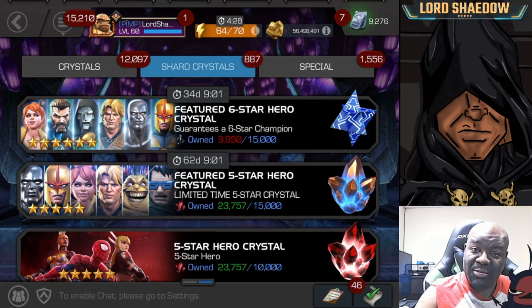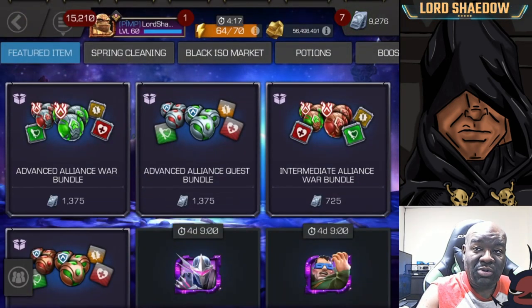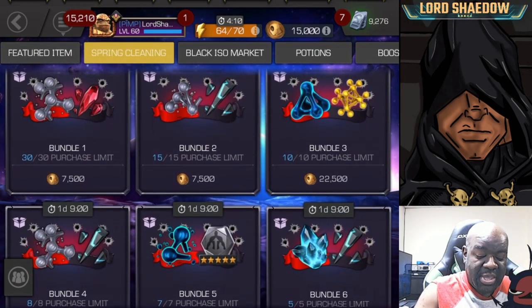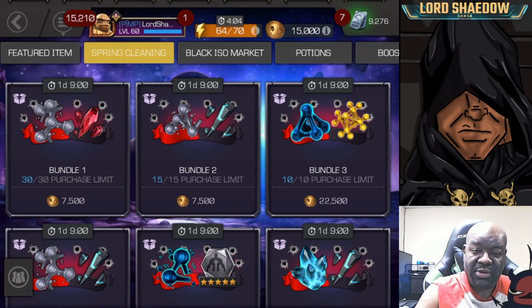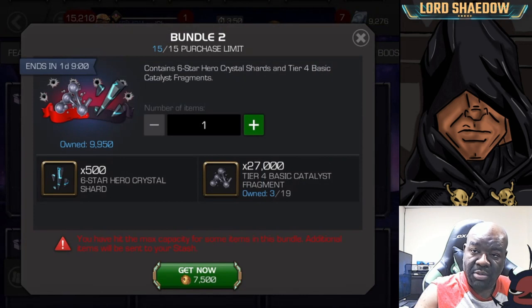You can see I'm close to being able to open up that six-star. We've got a special event, this spring cleaning event. They gave you some free doubloons — that's the currency you can use in this particular store. They gave us $15,000. You get more by purchasing the unit bundles in the store, but I don't buy units. Bundle two is the only bundle I can get, and I can get six-star shards. So we're going to go ahead and do that right now.